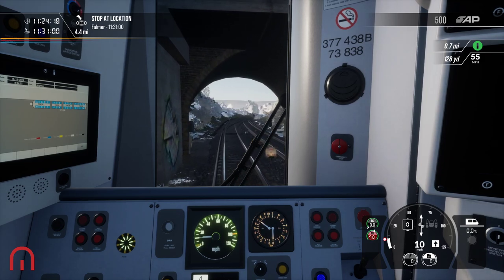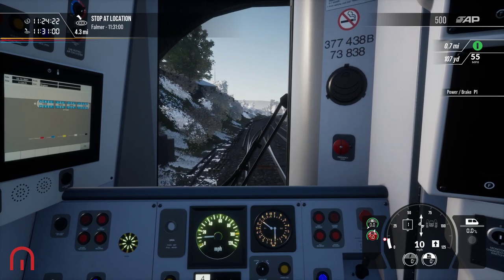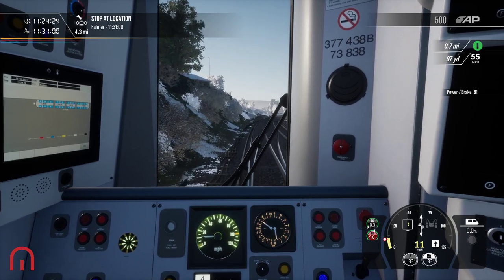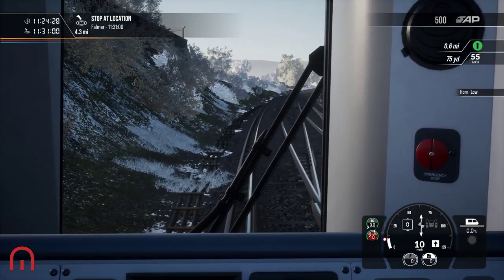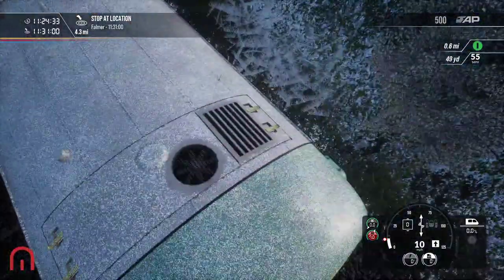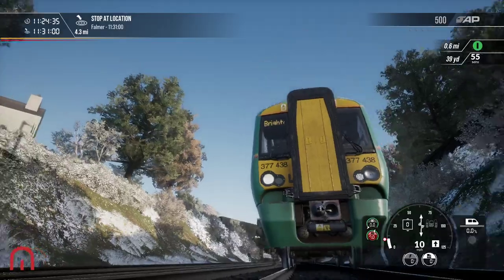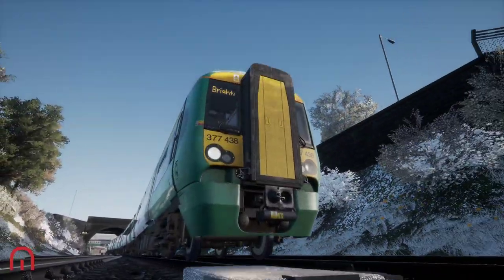I wanted to do this on the 313 DLC, but only the 313 travels on the Lewes shuttle, not the 377. That looks like a nice one.